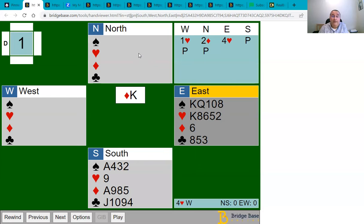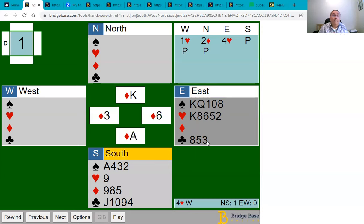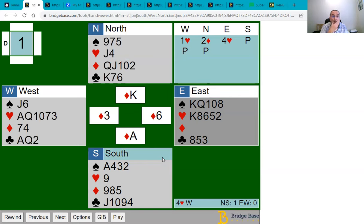You have a choice: let your partner win with the king of diamonds, or overtake and play your ace. The reason you might overtake is to think about leading another suit. You're not going to win very many spades — probably one. You're only going to win one diamond. You're probably not going to win any hearts unless your partner has a high trump. The only suit where you can win tricks is clubs.